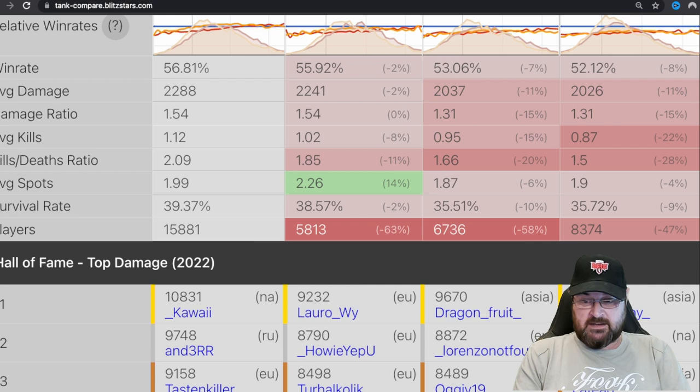And you can see here, in the Hall of Fame, KY on the North American server has knocked out 10K in this thing — 10K! The closest on EU is 9.2K, that's Laura Way, one of my clan members. Well done, Laura. And 9.6 on the Bat Chat. This tank is huge.